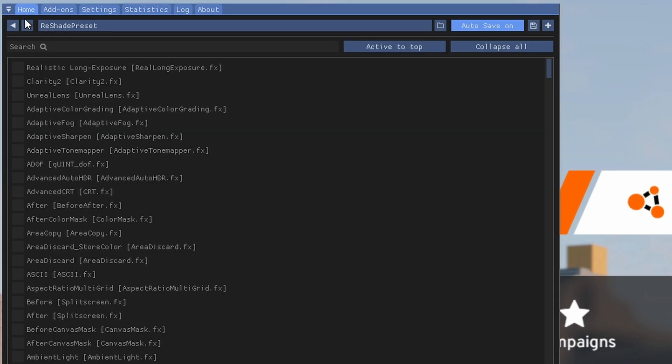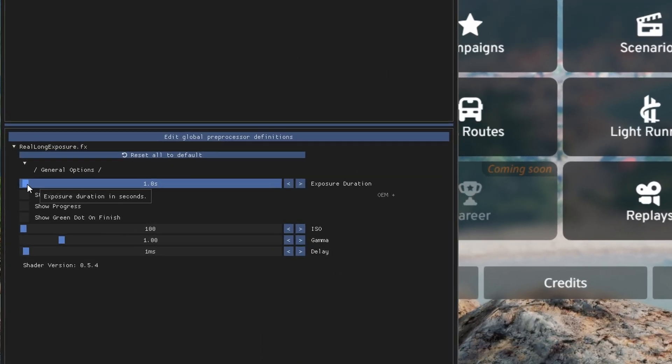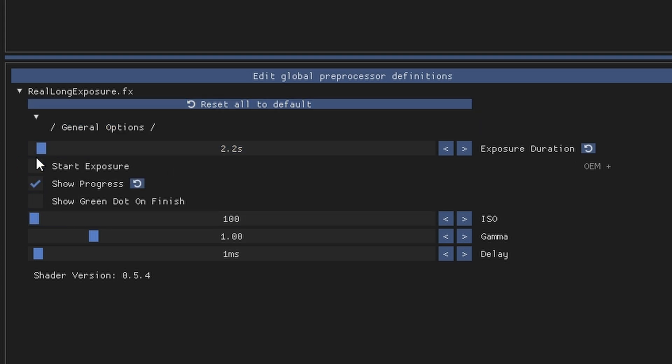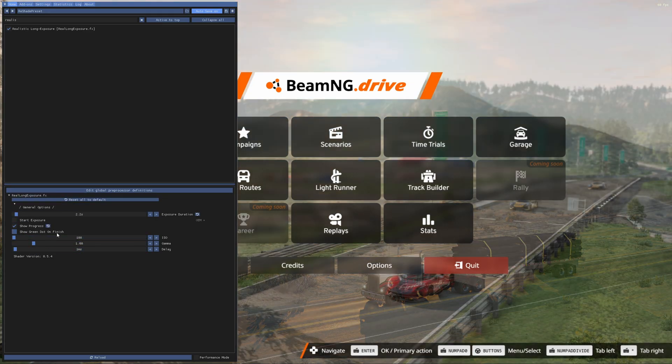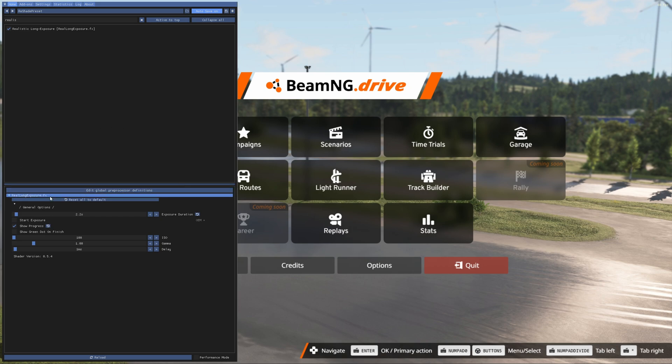Next, go to the Home page. Look up Realistic Long Exposure and click it. Set this to about two to three — I like running about 2.2. Have it show progress so you know when it's done. Other than that you can leave the other settings the same or experiment if you'd like. And that's it — we're done with the initial setup.